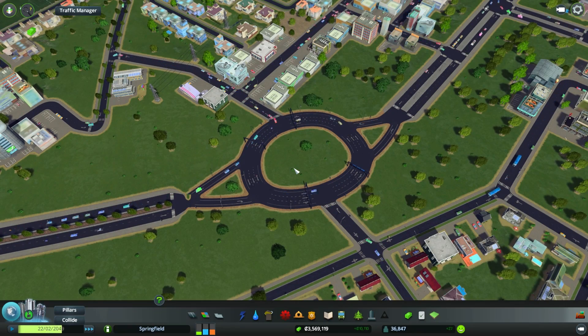Heading back to this example, after I've added highway ramps in and out of the roundabout, you can see that traffic is flowing ten times better than before.